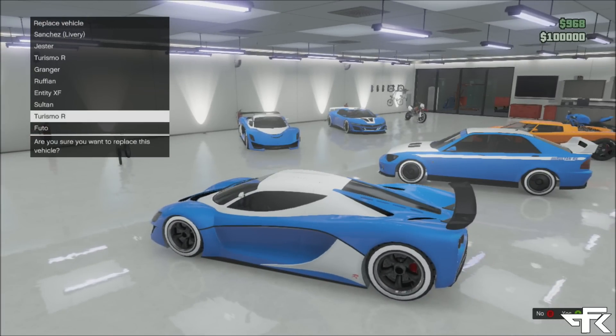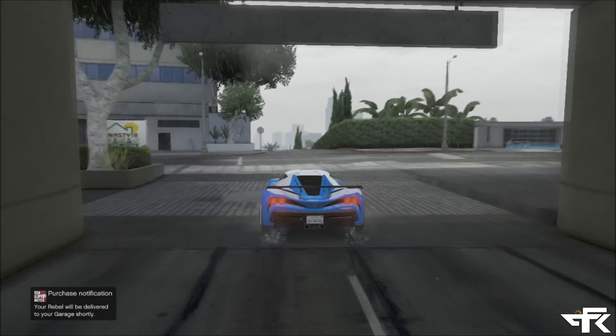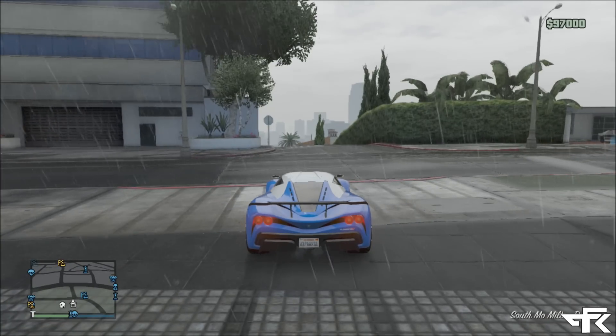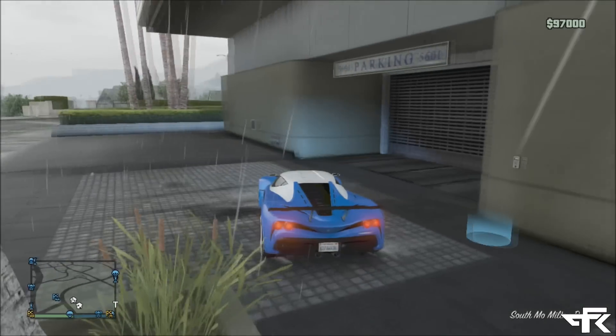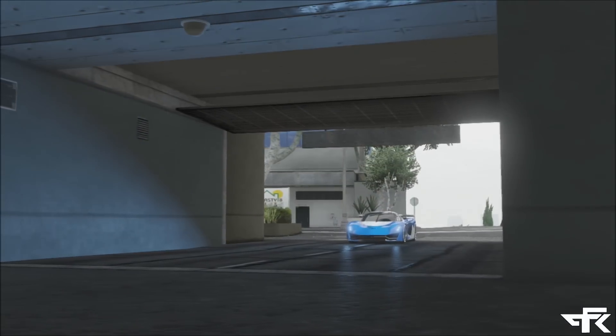As soon as you replace that vehicle, press RT or accelerate on your controller. The screen should fade away and you should leave your garage. Once you do leave the garage — once the animation is done — you have to drive your car immediately right back into the garage, as you can see I am doing right now.